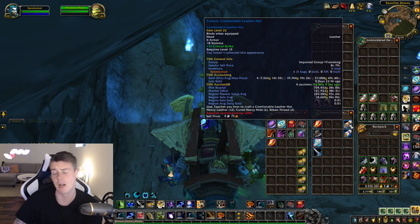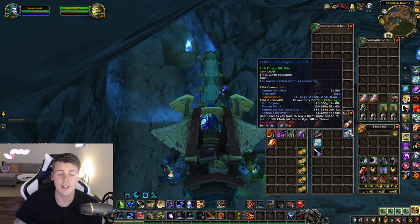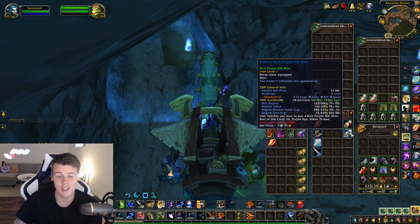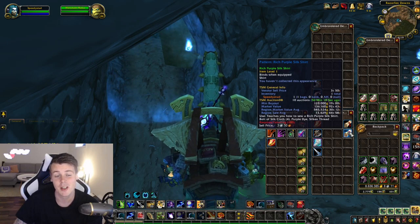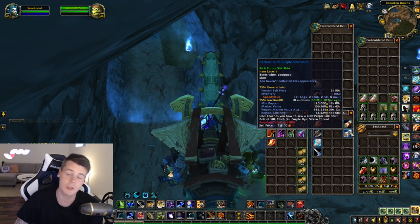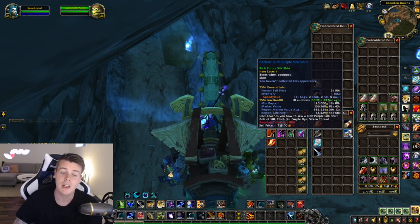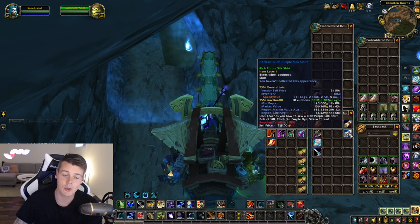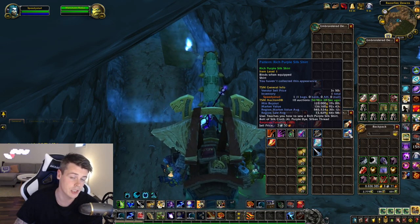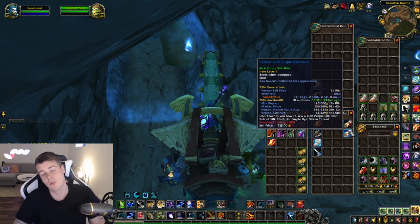What really saved me was patterns. The Comfortable Leather Hat pattern at 100k, and then I got the Rich Purple Silk Shirt — this is a good one. Market value of 585,000 gold, but it's only worth as much as someone is willing to pay for it — 120k on my realm. It has a regional sales average of 73k. I've sold these for over 300,000 gold in the past, though never above 500k.